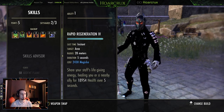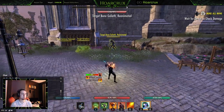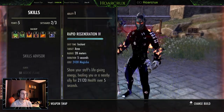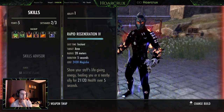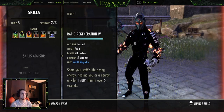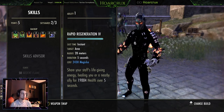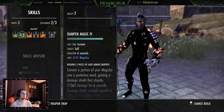Also on the back bar, running Rapid Regeneration. Since this is a max stat build, you have insane healing potential. This is a 21k HoT — if I swap to the front bar it becomes a 22k HoT over 5 seconds. That's hellacious. Rapid Regen is really coming in clutch right now during the Cyrodiil test.